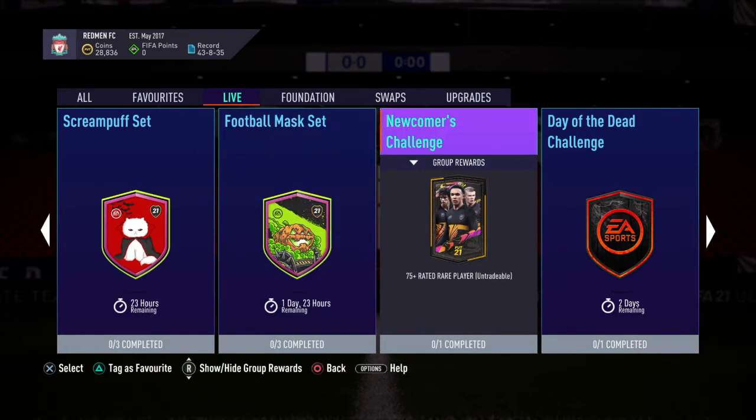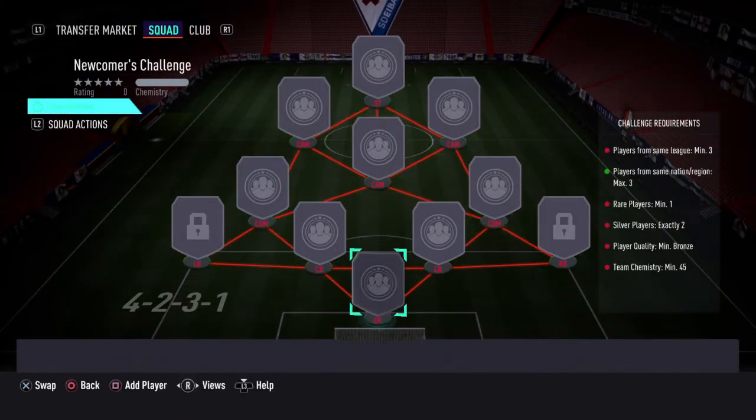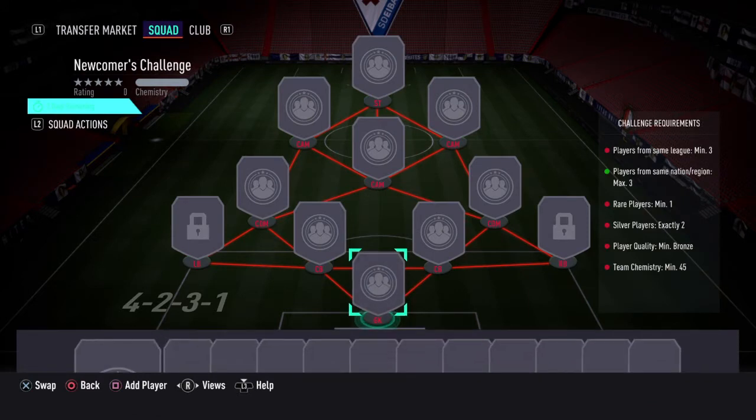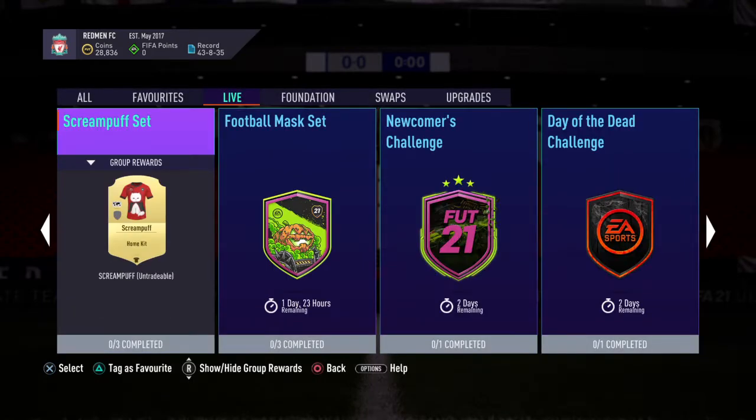There's a new Newcomer Challenge — 75-plus rated rare player. Players from the same league: more than three; players from the same nation: maximum three. So a lot of players from the same nation and the same league will work, and you can do it with bronzes but need two silvers and one rare. This gives you a 75-plus player — I'll definitely do this SBC because 75-plus players you'll always need for future SBCs as well.